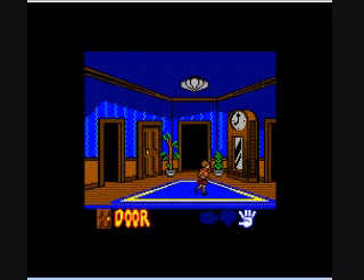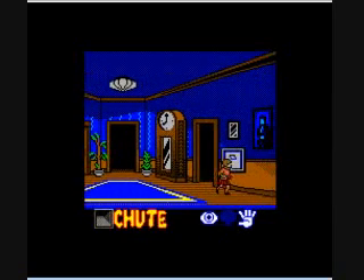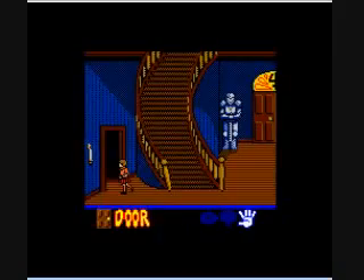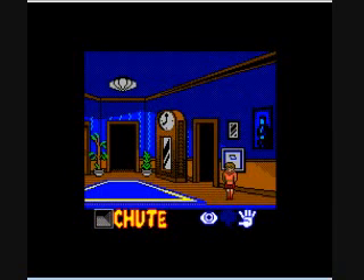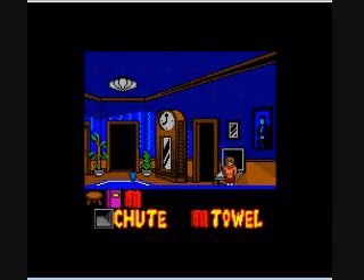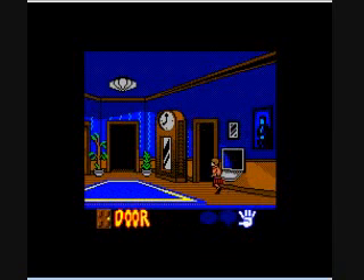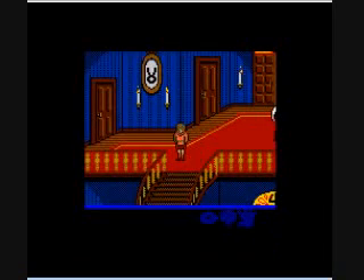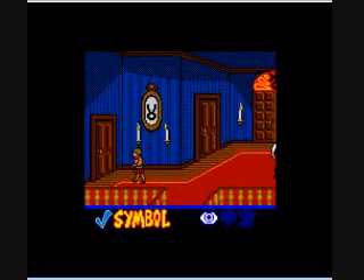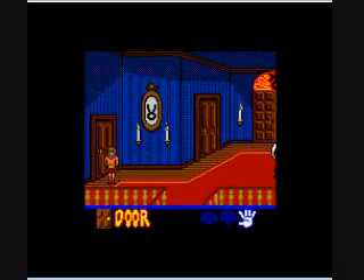This door is locked. I'm kinda freaking out at this point because I don't know what to do. Look at the chute — this is important to do as well. You've got to open the door and throw the towel down. Make sure you have all the symbols. Make sure all the doors are locked as well — that's very important here.